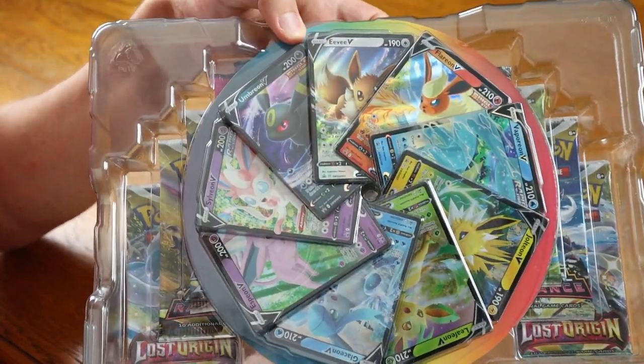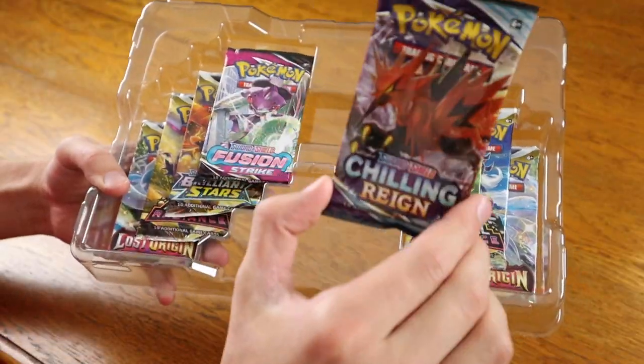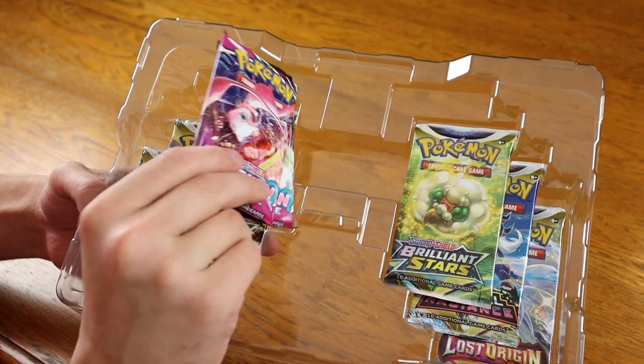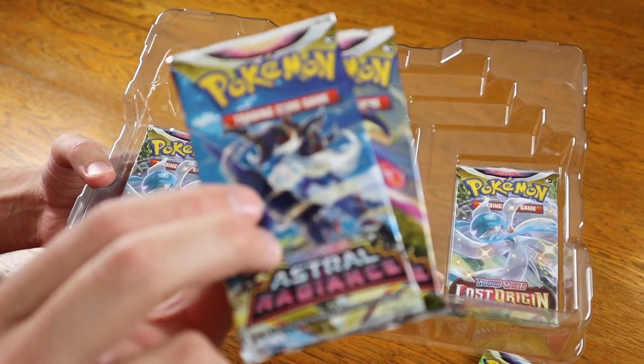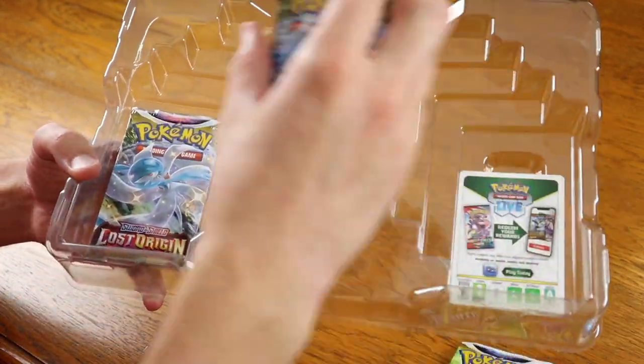Here we have our colorful wheel of Eeveelution cards as well as an Eevee V card. We have a Chilling Reign pack, looks like two Fusion Strike, two Brilliant Stars, two Astral Radiance, and finally two Lost Origin.